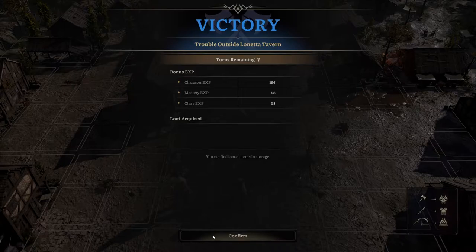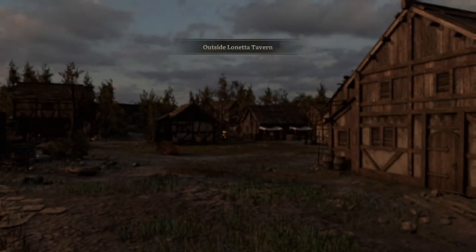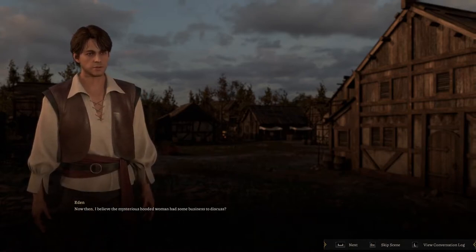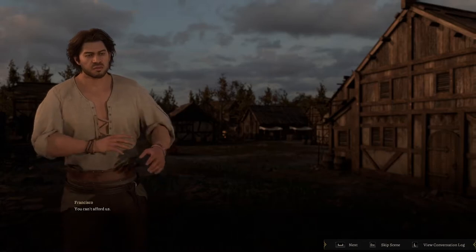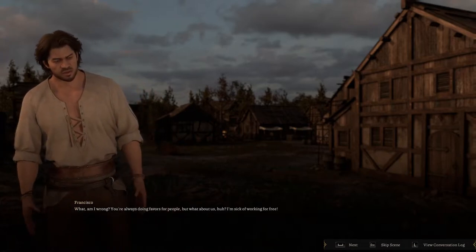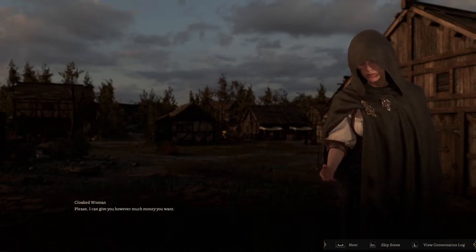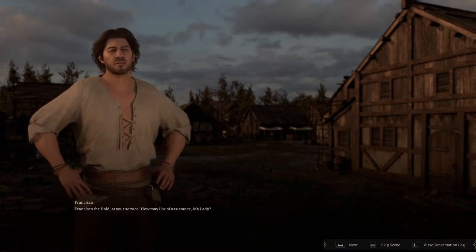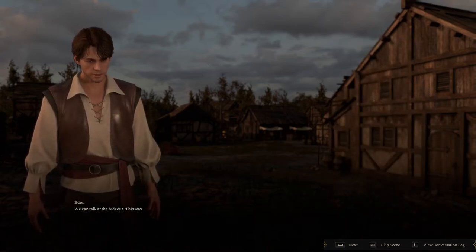'Didn't even break a sweat. Now then, I believe the mysterious hooded woman had some business to discuss.' 'I'd like to hire you.' 'You can't afford us.' 'Francisco, take it easy.' 'I'm sick of working for free.' 'Please, I can give you however much money you want.' 'Francisco the Bold at your service — how may I be of assistance, my lady?' She asks if they can go somewhere more private. Francisco's a little bit weird, I ain't gonna lie.